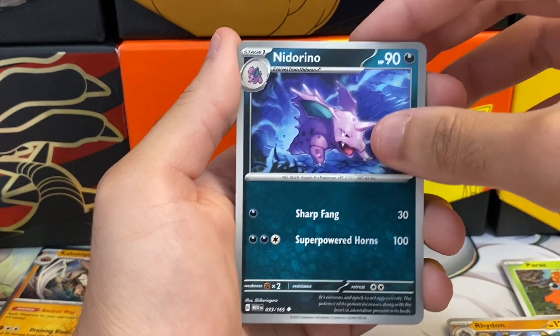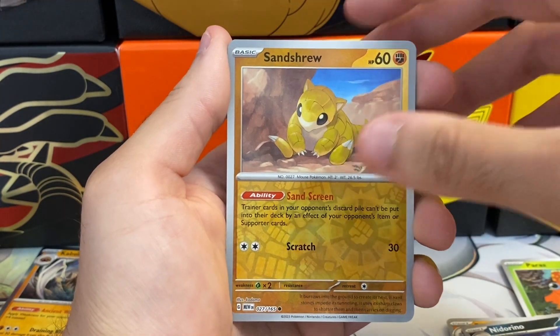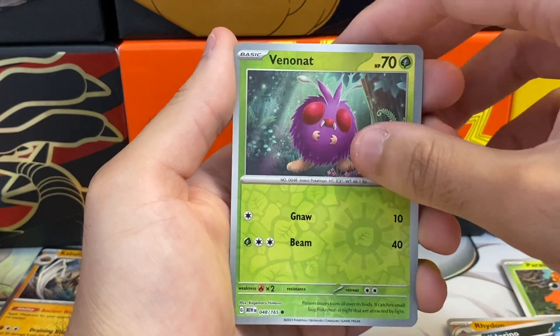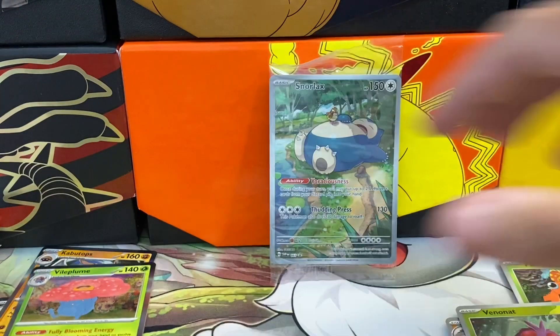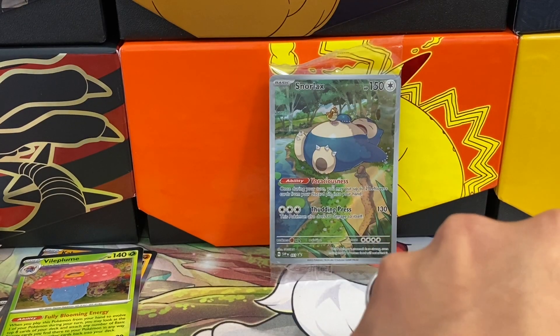Nidorino is also a dark type. We got a Sandshrew reverse, a Venonat, and then a Vileplume holo — very cool. Looks like we are guaranteed a holo — three packs and a holo in every pack pretty much confirms it.